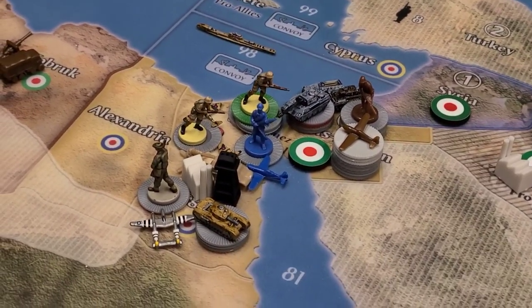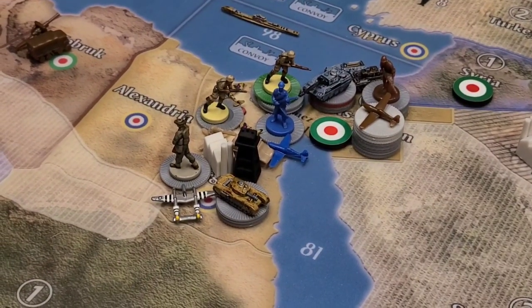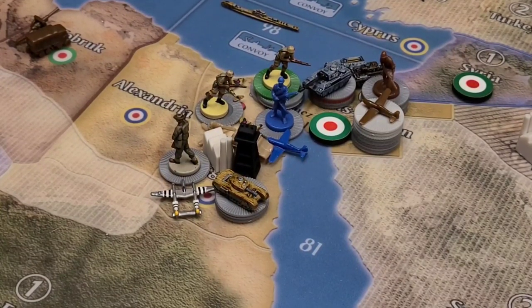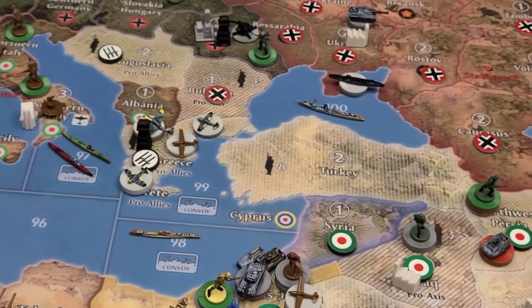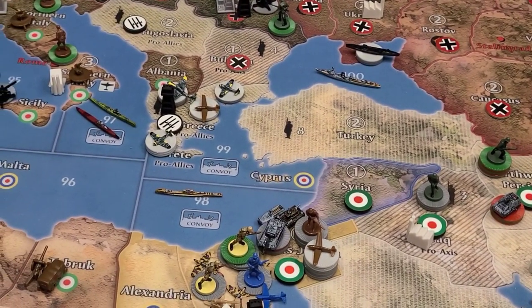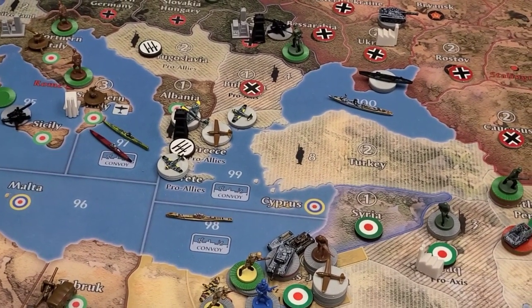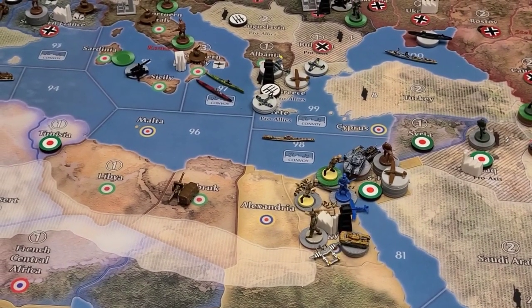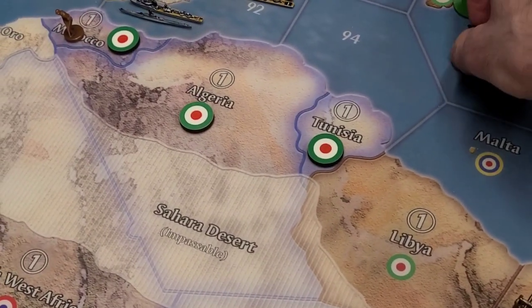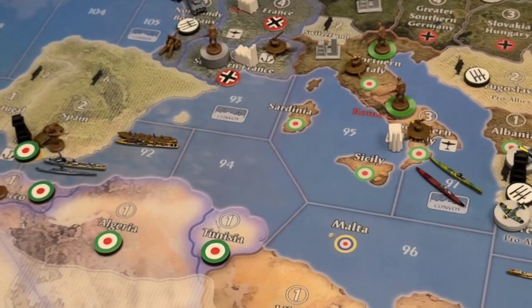Italy will be next. One of the next targets is probably Cairo. I don't know that the Italians have enough — they've got six infantry and a tank, along with a whole bunch of air power that they could attack with — but we'll see what they do. Thanks for watching. I'll continue to provide these recap videos until there is a surrender or an actual victory according to the out-of-box victory conditions, which isn't that far off. We're definitely closing in on that, so thanks for watching.